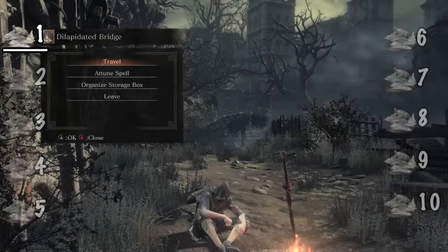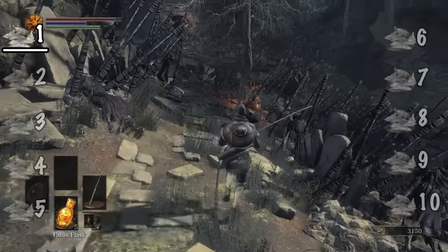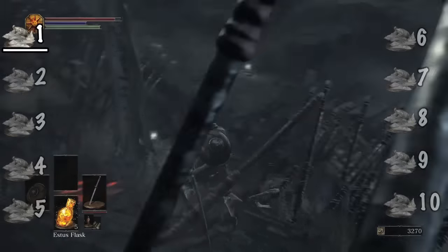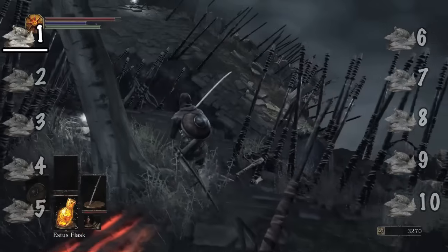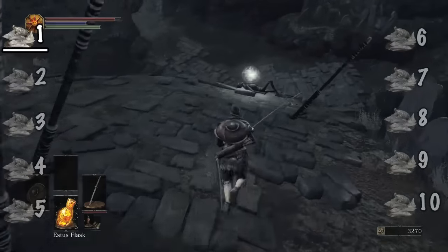After the Dilapidated Bridge bonfire in the Undead Settlement, head towards the white tree the giant shoots giant arrows at. Jump onto the cliff's edge that's torn apart from the rest of the area, and you'll find your Undead Bone Shard on a body.